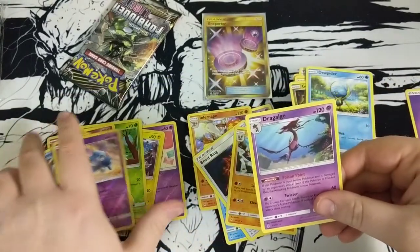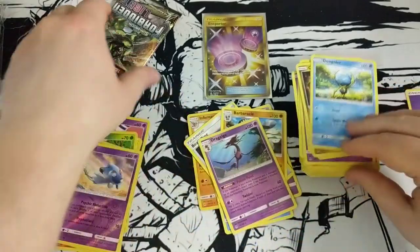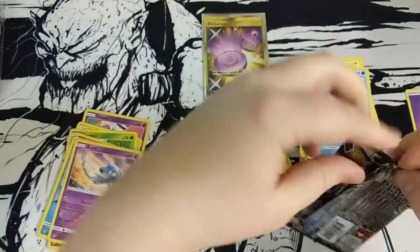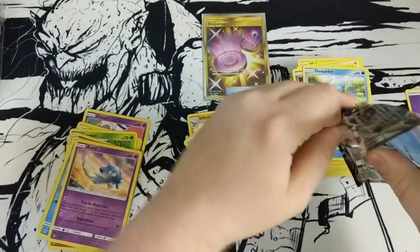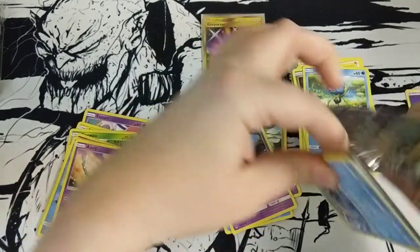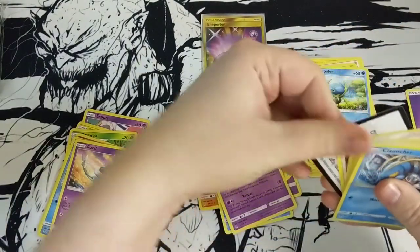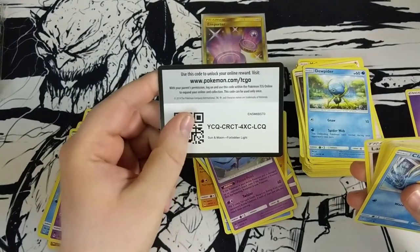Helioptile, Goomy, Espurr, Sylveon with a dark Dazzle. We haven't gotten a double rare pack in this either — that's really something. Maybe it's because I don't know the value of the cards, but this is definitely gonna look good in my binder.